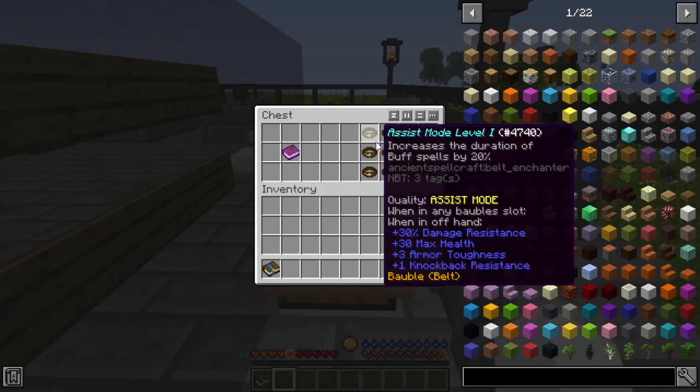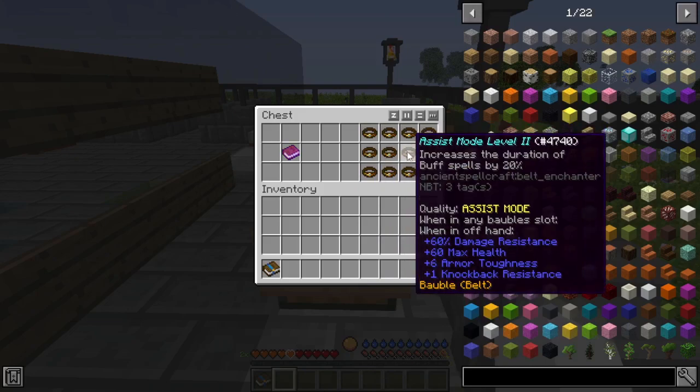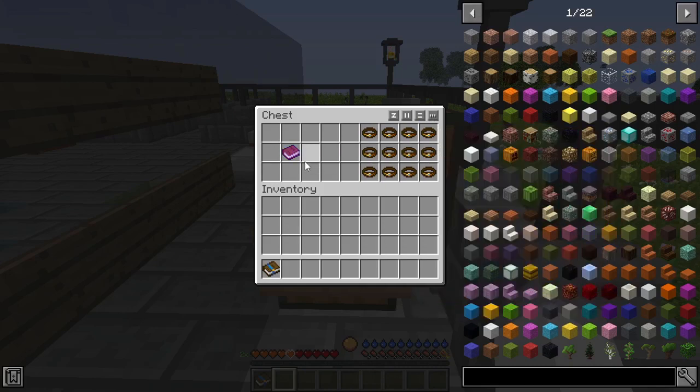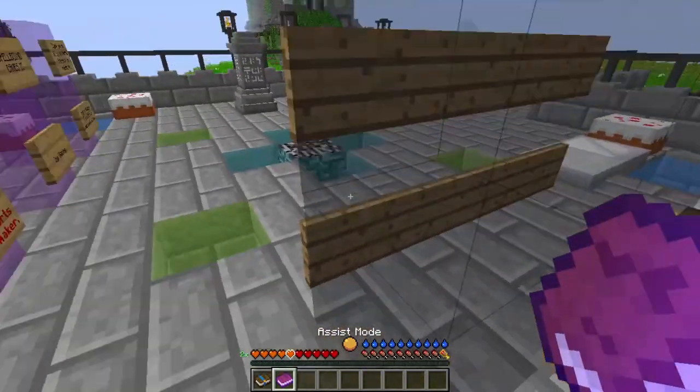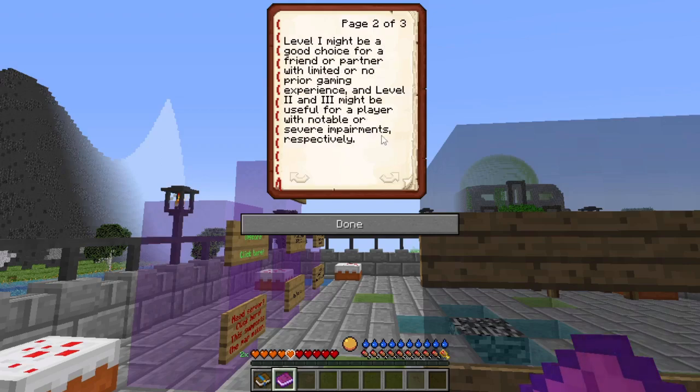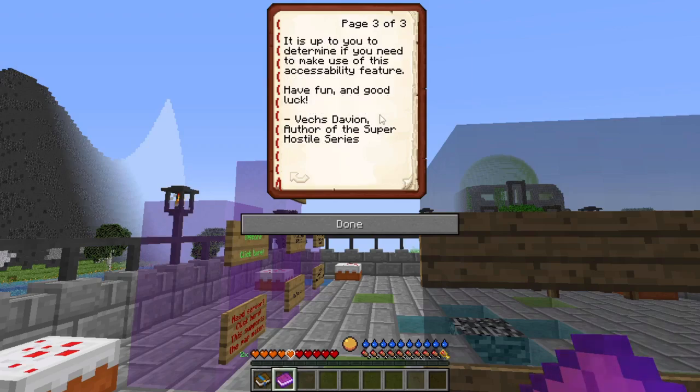There's an assist mode — level 1, 2, and 3. We're not going to use it, but let's see what it is. Super Hostile is, as the name might imply, meant to be difficult and challenging. However, I understand that some players may have accessibility needs, and there are assist mode belts meant to help with that. Level 1 might be a good choice for a friend or partner with limited or no prior gaming experience, and levels 2 and 3 might be useful for a player with notable or severe impairments respectively. Have fun and good luck.